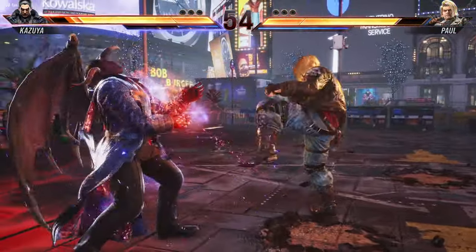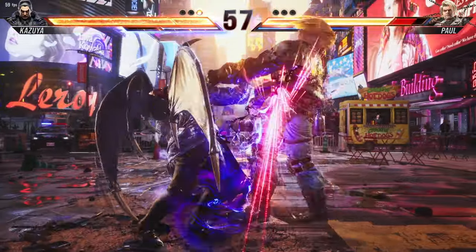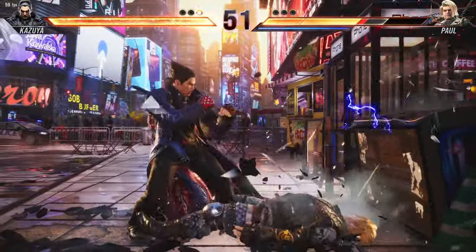Heat dash is only available in heat state. Once used, it will consume all remaining heat gauge, but it allows you to extend your combo. You may consider this as an additional screw attack for more damage and wall carry.